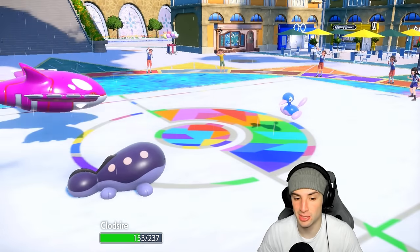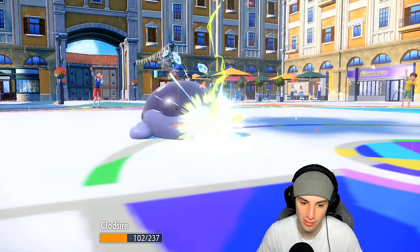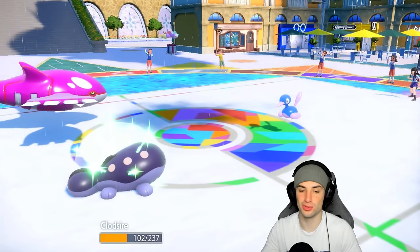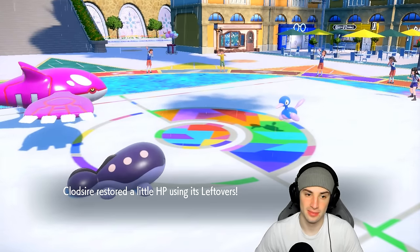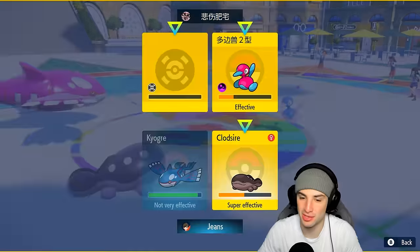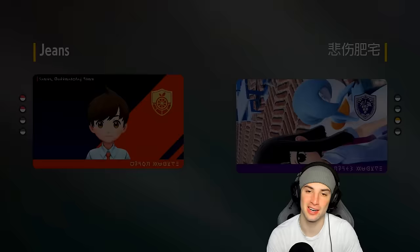Lovely — give me back about 60 HP and some nice damage. They go for Try Attack — we have plenty of HP to soak that. High Horsepower flies, does a bit of damage, and then poison chips up. I get Leftovers back — awesome. A good thing with Clodsire is if you can get it in with Grassy Terrain and have all those HP recoveries, it's just amazing. We go for High Horsepower, another Surf, and our opponent ends up cancelling the match.